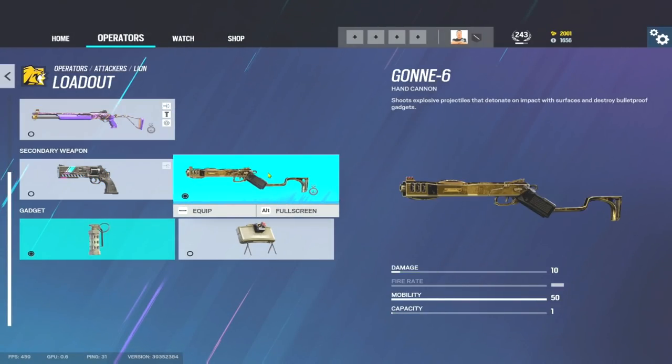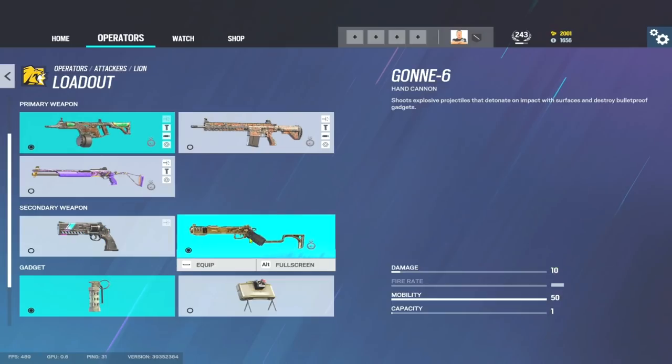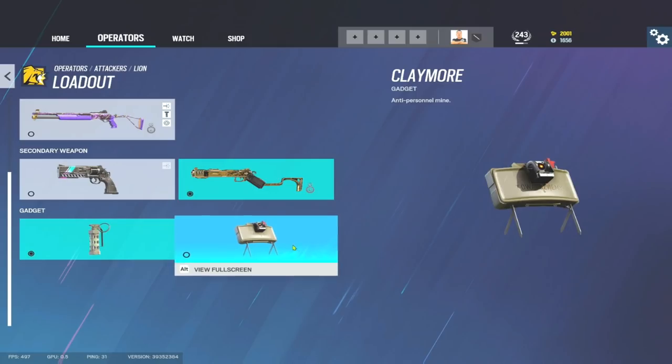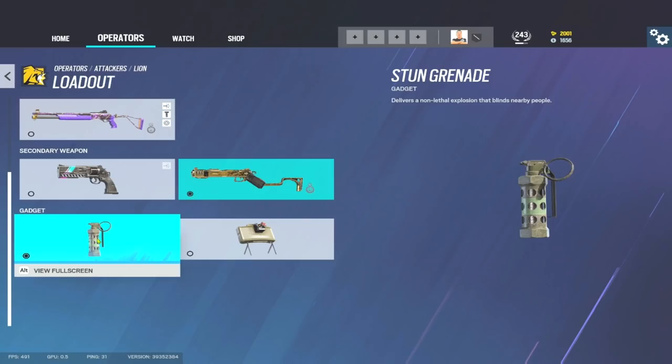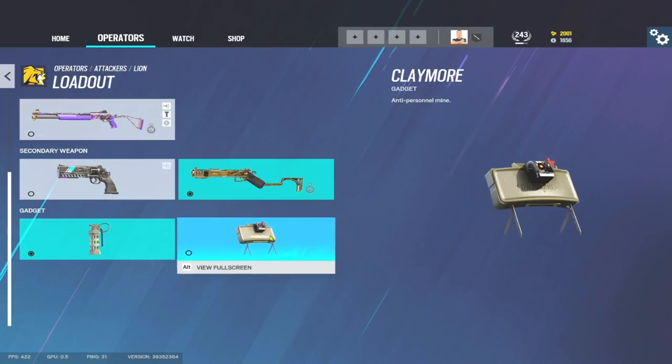Secondary-wise you've got the Revolver or the Gon 6. Especially if you're taking the V308 with 50 rounds in your mag, I don't think you're going to need to change to a secondary much. The Gon 6 gives you the ability to destroy anything in your way - Maestro Camera, Banshee, Castle Barricade, whatever it might be. On the flip side we've got Flashes and Claymores. Apparently in the next patch there'll be two Claymores, so that could be an option. I personally like taking Flashes especially with Lion - you can flash an area, use his gadget, push in, and the enemy's blind and can't move. Flashes teamed with the EE1D works really well. So for me: V308, Gon 6, Flashes.